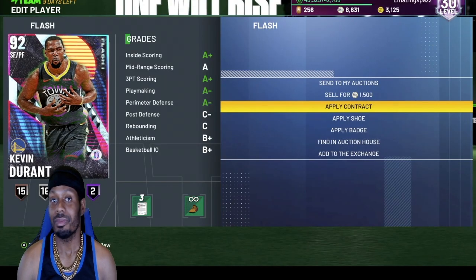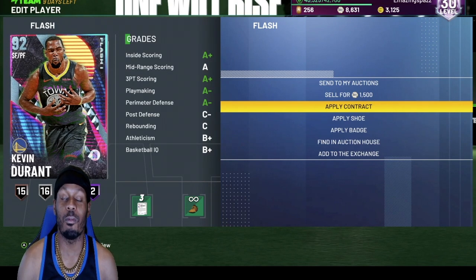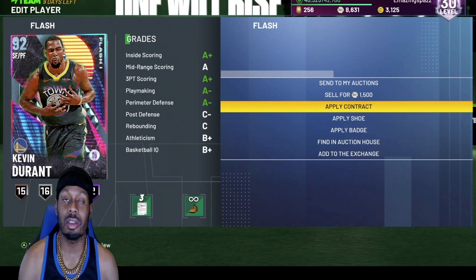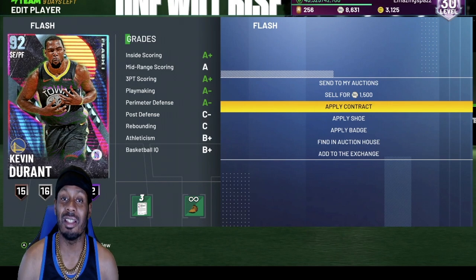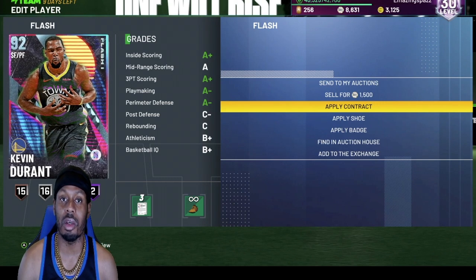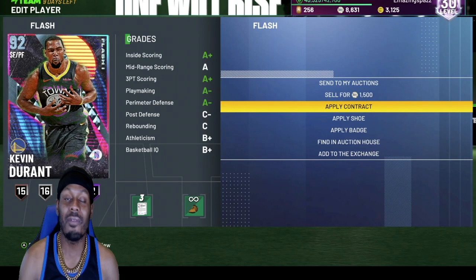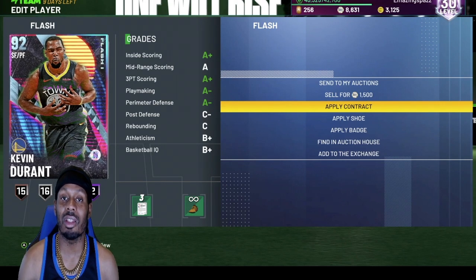KD. He's a sniper — he could shoot from deep, he could pull up from 30. This card is a must-have. He's not very good in the low-post defense, but he could play perimeter defense if you give him some good badges. It's all about the badges. You give your card good badges and you will eat. This card is amazing. Every time he's open, I knock it down. He's always open at the corner.